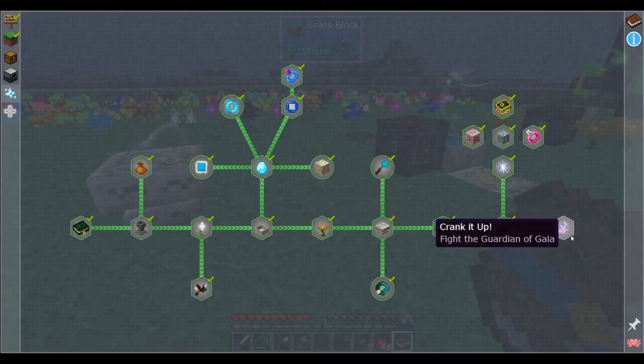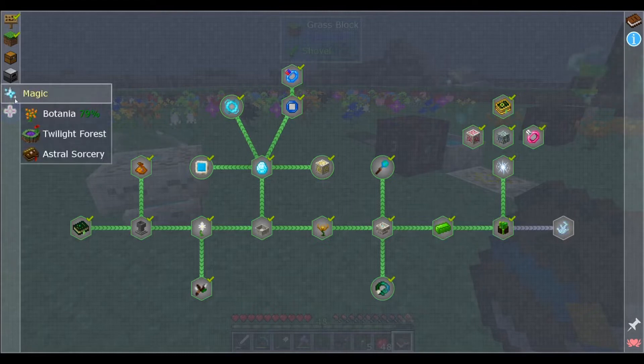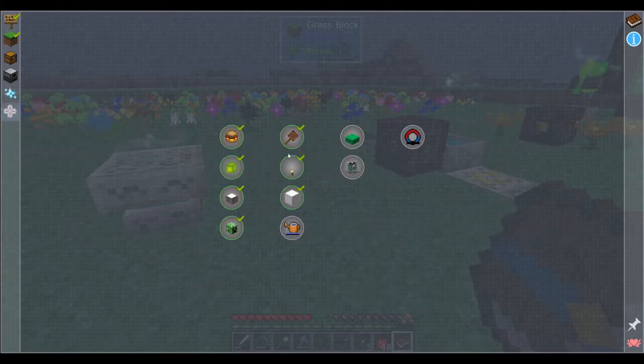We have everything up to fighting Gaia. I'm going to need a lot more resources, so we're going to kind of step off of that for now. Let's just take a look and see what else we've got — some miscellaneous stuff I could probably do, but whatever.